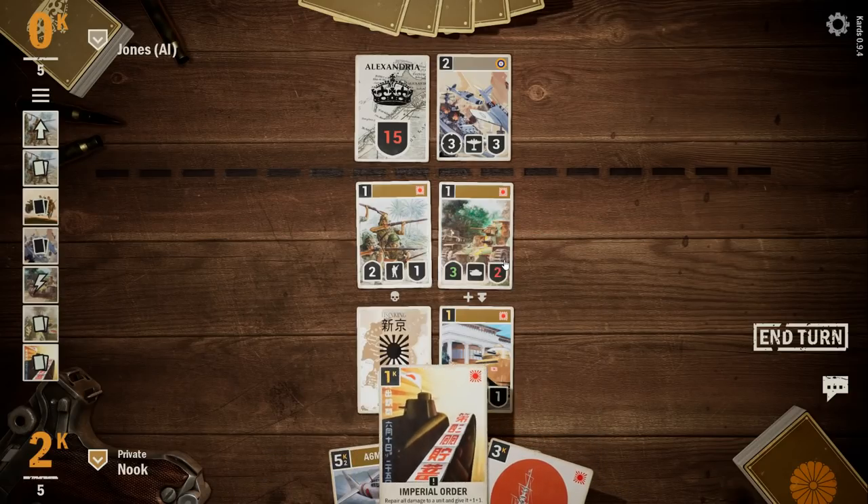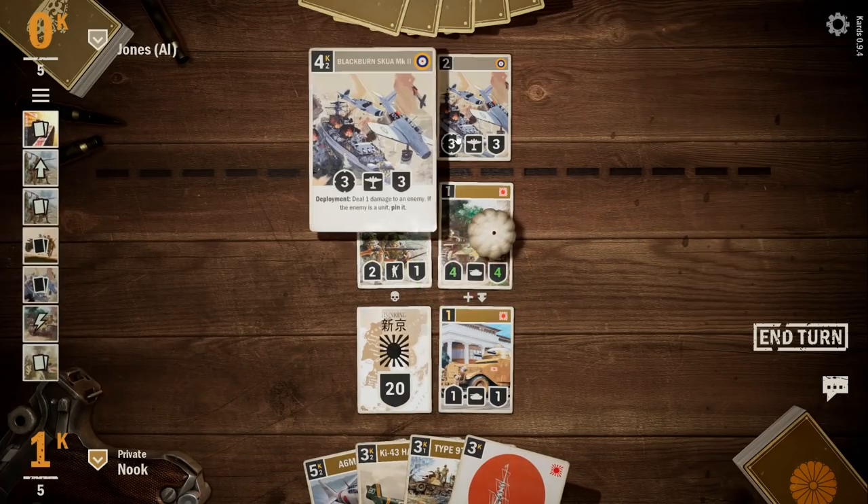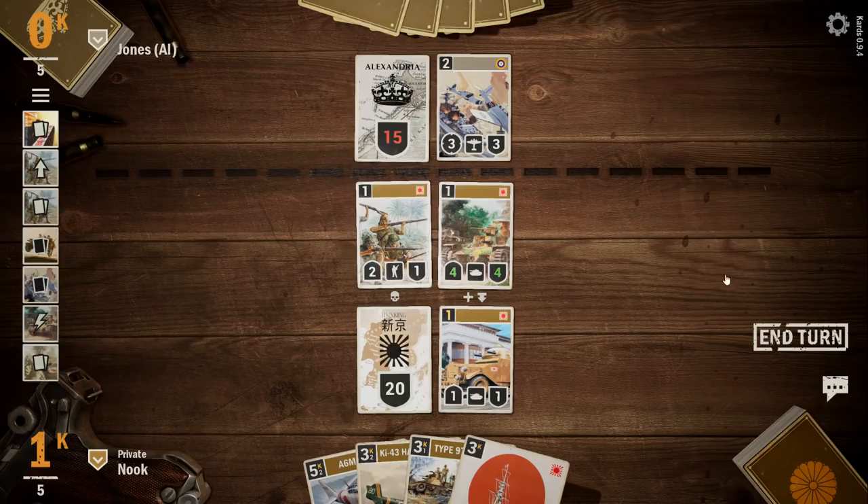We could throw out this thing to repair my guy so he doesn't die and give him an extra hit point so the plane doesn't kill him. I want to keep him around. The plane can only do three damage. Oh, he's pinned also.